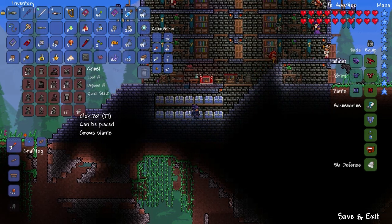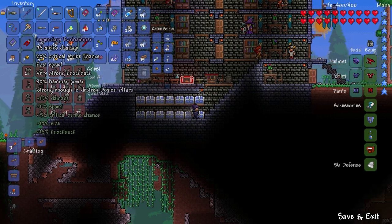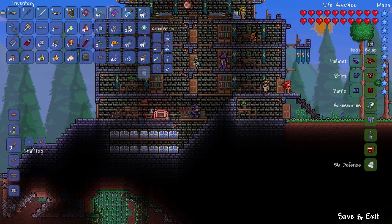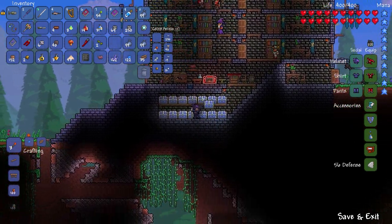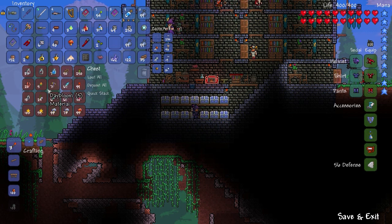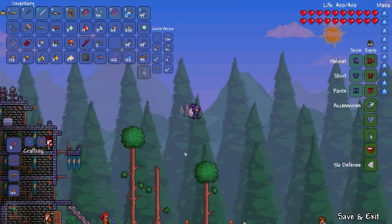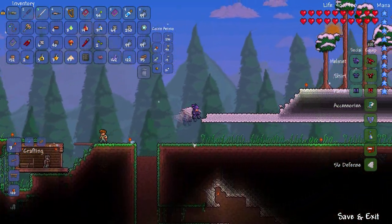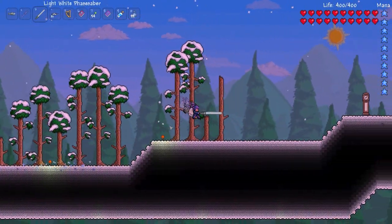Bowls, bowls, bowls — I really need to clear this out. Cooking pot. I really need to make a greenhouse. Actually, I can make my greenhouse on that floating island. I don't know if I mentioned that before or not, but this is something I've been wanting to do — I just never did it.